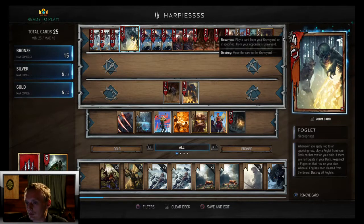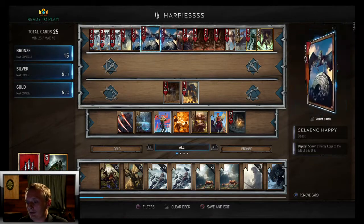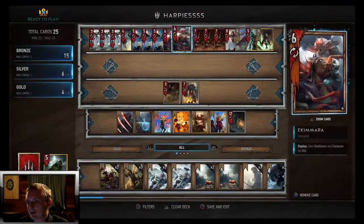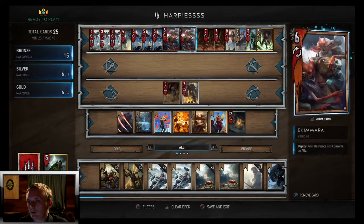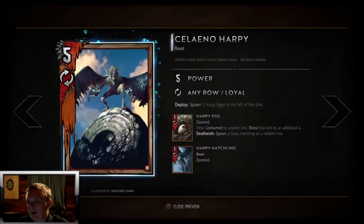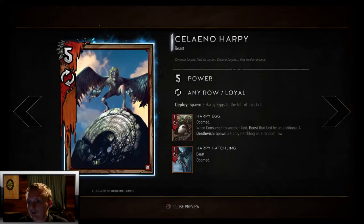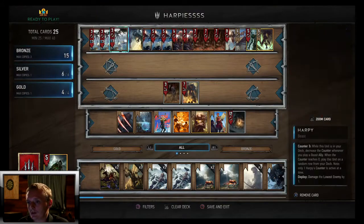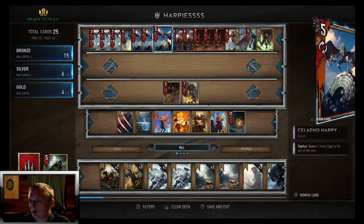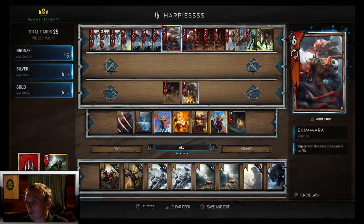We got three Soleno Harpies — they spawn two Harpy Eggs on the left of this unit. We don't really have a way to eat them besides Ekimara, but that's okay because Ekimara will get plenty of value out of it. We're using the Harpy Eggs more for the Harpy Hatchlings and the fact that it's a beast to bring these guys out, making it a pretty powerful play, pretty much like the old Harpy.